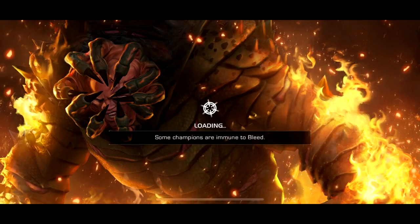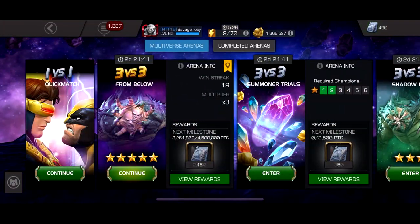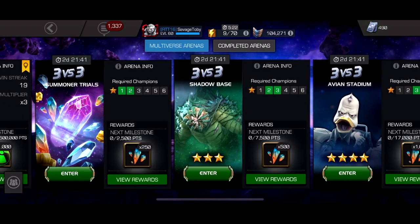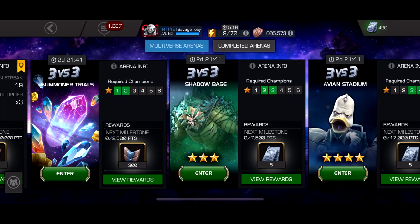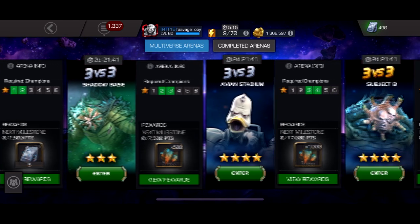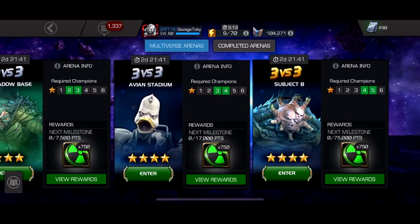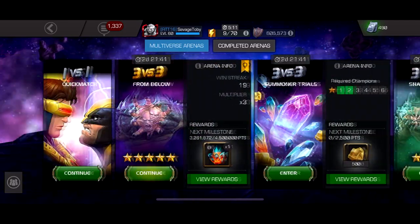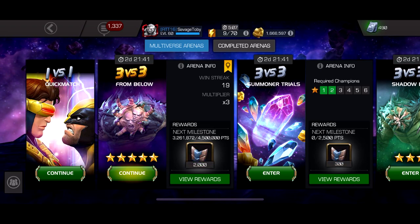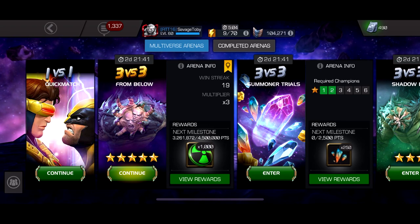Then you've got the arenas — this is pretty much going to be your main source of units. The two-star arena, or Summoner Trials arena, you can do this twice a week: 65 units from all the milestones. Three-star arena, twice a week, 65 units from all the milestones. Then the four-star basic, four-star featured, and five-star arena — if you get all the milestones it's 130 each, and you can do it twice a week.